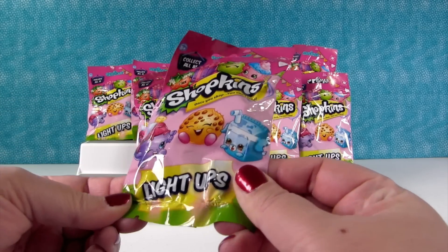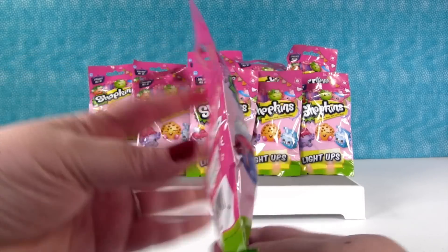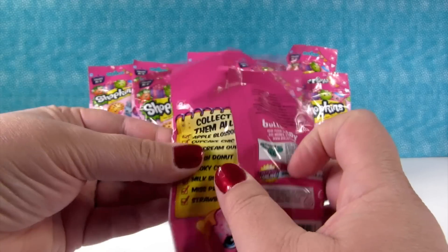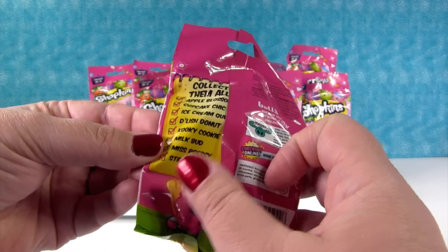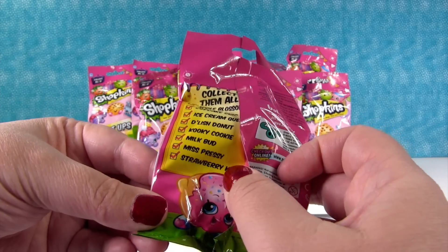So these are pretty cool. I don't have any idea what they're going to look like. It says you can collect all eight. Here's the list — collect them all. We have Apple Blossom, Cupcake Chic, Ice Cream Queen, Delish Donut, Cookie Cookie, Milk Bud, Miss Prizzy, and Strawberry Kiss.